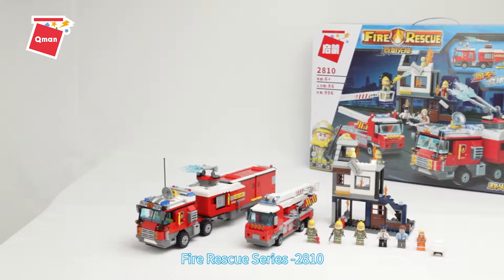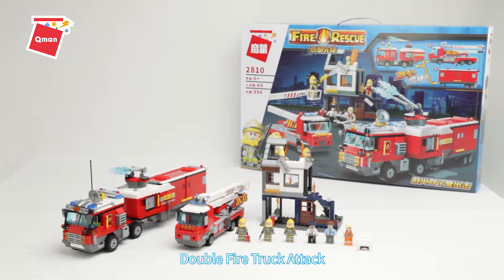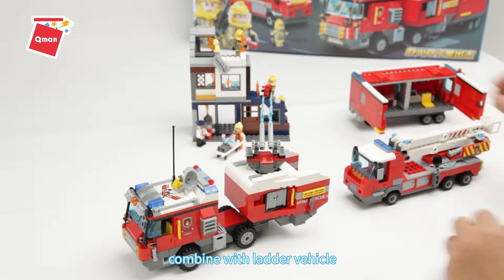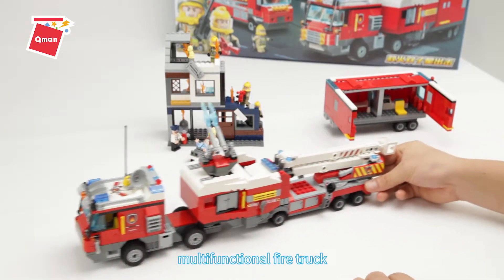This is the Q-Man Blocks Fire Rescue Series 2810 Double Fire Truck Attack. High-pressure sprinkler and split compartment combined with ladder vehicle can be turned into a large multifunctional fire truck.